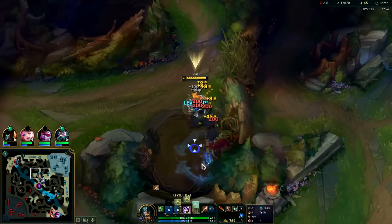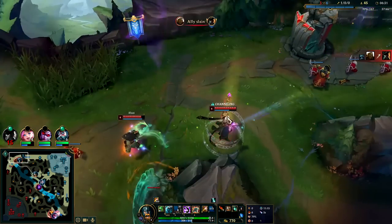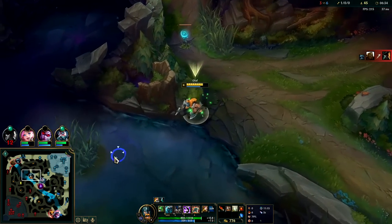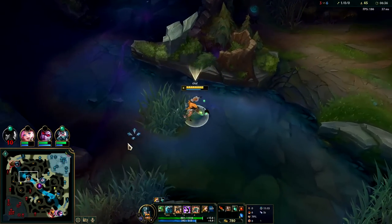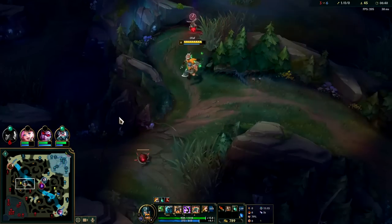You want to hit level six pre-seven-thirty. Right now it's six-thirty and we're hitting it, which is really nice. We'll have our big power spike here and we'll go kill Karthus on his blue buff — he'll walk right into us. We can see it coming up; if it's yellow that means it's up in 10 seconds or less.